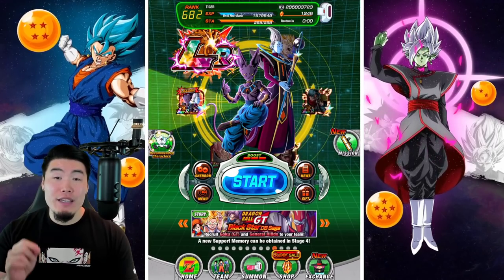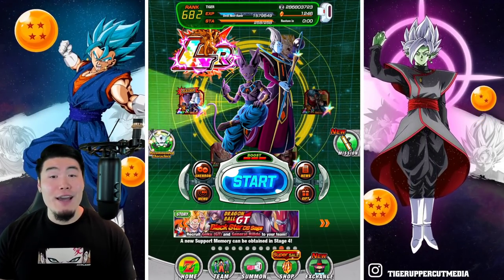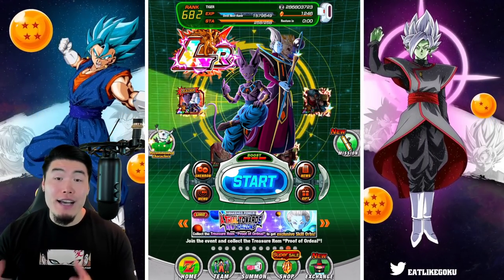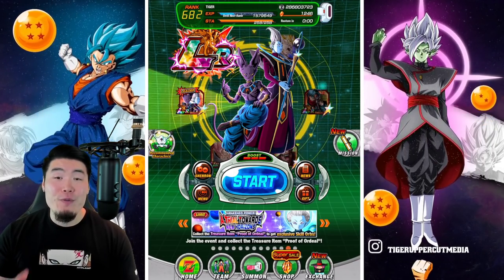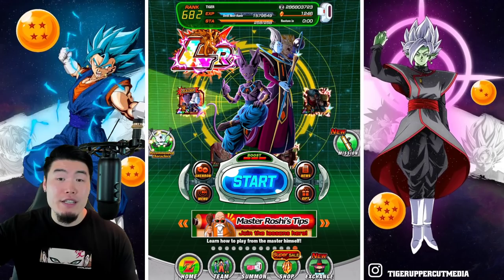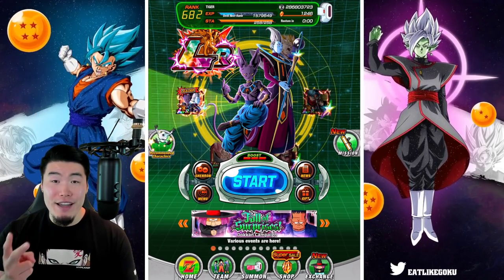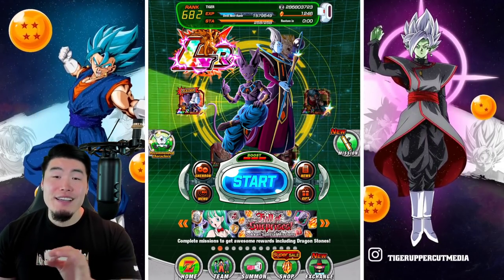Before we get into it, I do want to give a quick shout out to the sponsor of today's video, Madara Accounts. They are an online store for stacked global and JP Dokkan accounts with thousands of stones and lots of top tier units for very reasonable prices. If that sounds like something you'd be interested in, feel free to head down to my description and check out their website. If you see something you like, you can use my discount code TIGER for 20% off your entire purchase. That's Madara Accounts, go check them out.